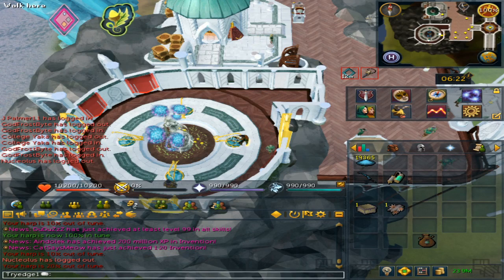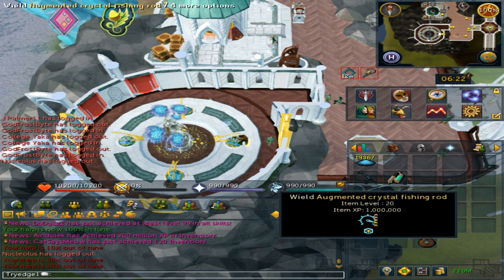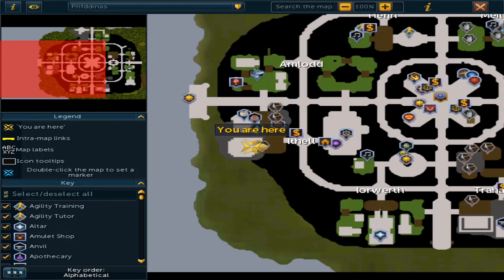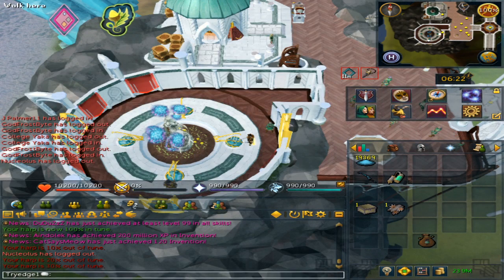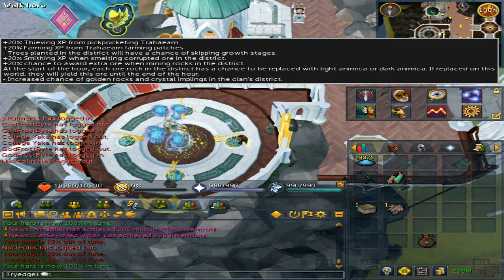Now that it is publicly known that Archaeology will be coming out on March 30th, there are some things to get beforehand, and that will be 4,000 harmonic dust, which is located in Prifddinas. Once you have completed the quest Plague's City, from the lodestone you will need to run west to a thill and then run to where I am on the map, and here you will see harps.